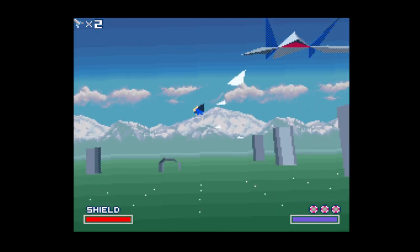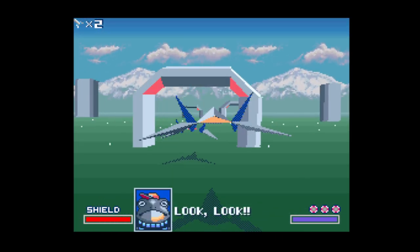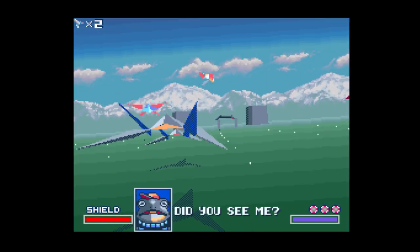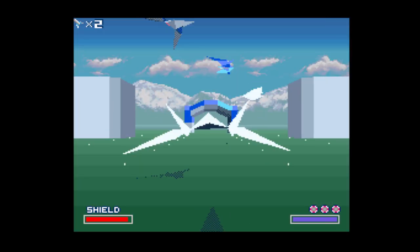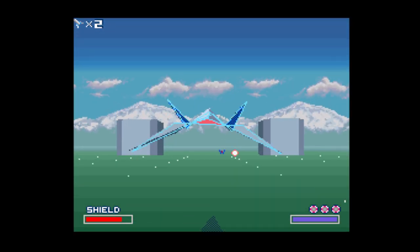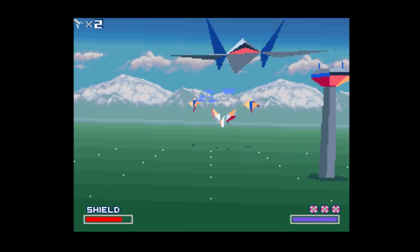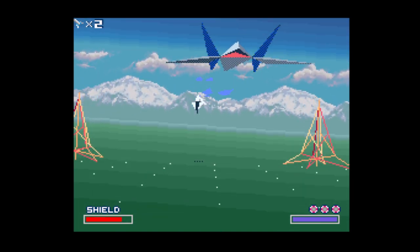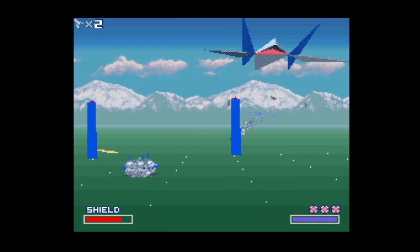We'll start off with this P-Shooter here — it's not the best of weapons but it's all we got. Now, if we follow him through these rings, we get a nice little power-up. We got the double blaster, now we can fire twice. Those rings that appear — if you fly through them, they restore your shield.